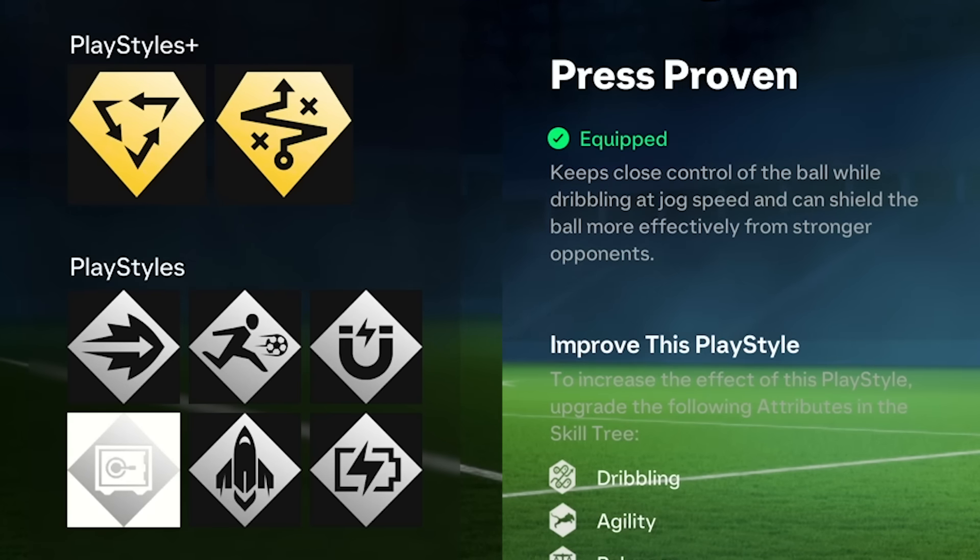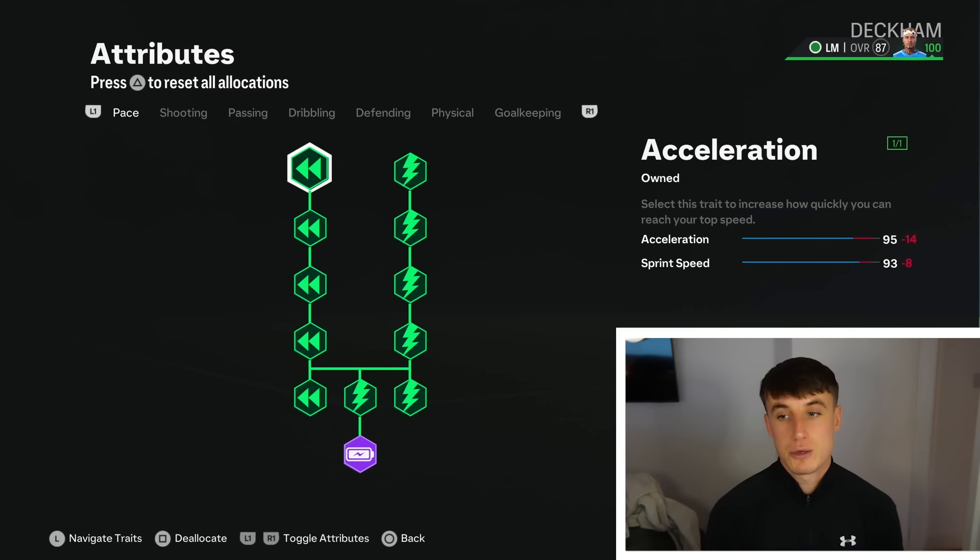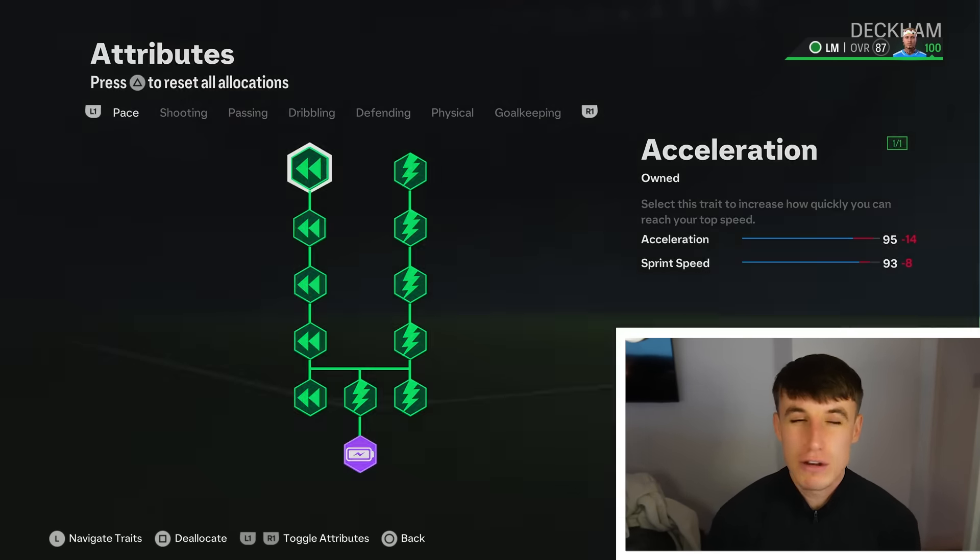Coming into the attributes — this is where you can play around with it. I really recommend having the maximum speed for obvious reasons. You are going to get caught even with 94 speed, and I could make my pro a little bit smaller — if I was to play at 5'7 or 5'6 my pace would be 93-95, but you lose a bit of the physical and I just don't think it's worth it. So I've been playing at 5'9, a little bit taller, and finding that it's working really well. Maximum speed in this setup — I absolutely love it.